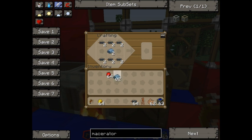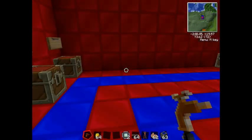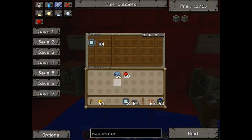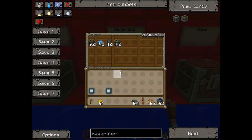Put two refined iron in the middle and two redstone either side — redstone is easily mined. So: copper cables, redstone, refined iron. We've got our two electronic circuits. Now let's move on to our generator.